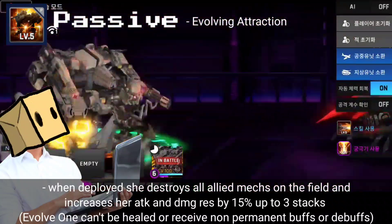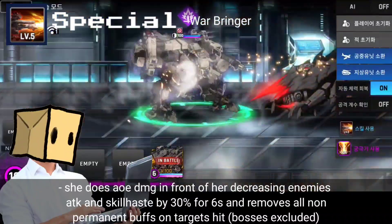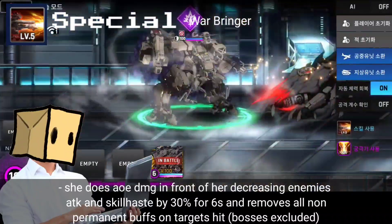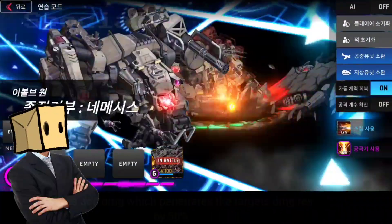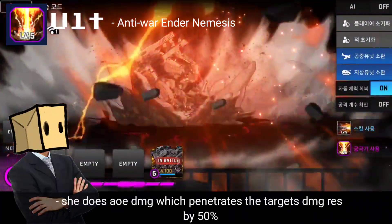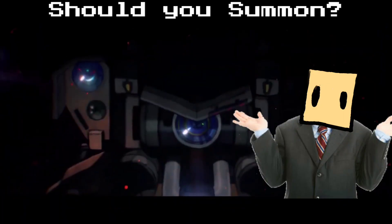Note: Evolve 1 can't be healed or receive non-permanent buffs or debuffs. For her special, she does AoE damage in front of her, decreasing enemy's attack and skill haste by 30% for 6 seconds and removes all non-permanent buffs on targets hit. For her ult, she does AoE damage which penetrates the target's damage resistance by 50%.